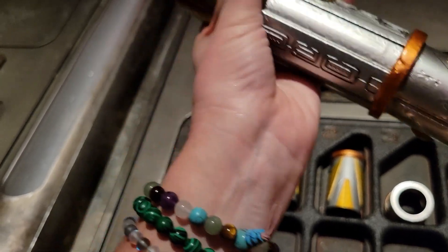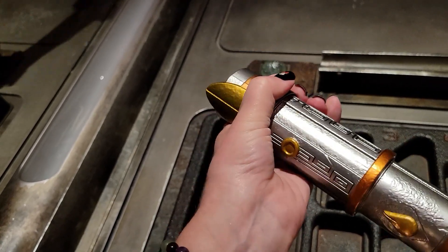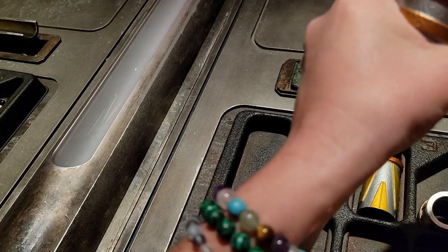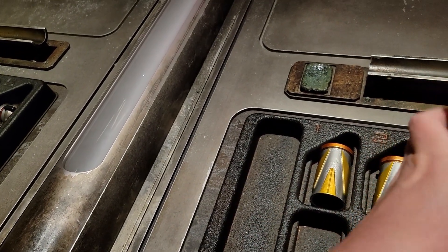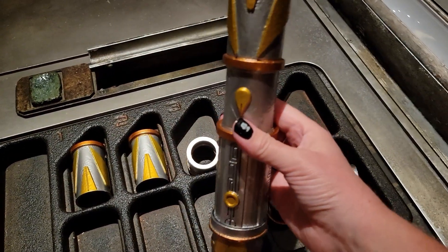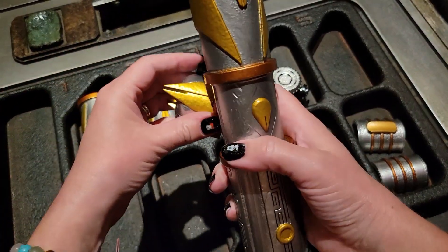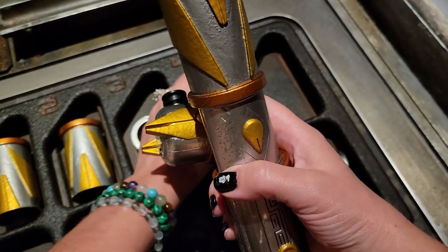Once your emitter is fully secure, grab your chassis and flip it upside down so the exposed power cell side is facing upwards. You're then moving on to slot four. Choose one of the two end caps. Once you have your favorite end cap, place it on top of the exposed power cell side of your chassis. Twist it until it's fully secure — just like the last step, no pressure is required. Once your end cap is fully secure, your hilt should be built. We'll also be coming by if you need any additional assistance.